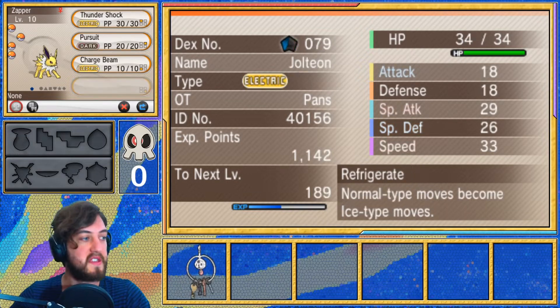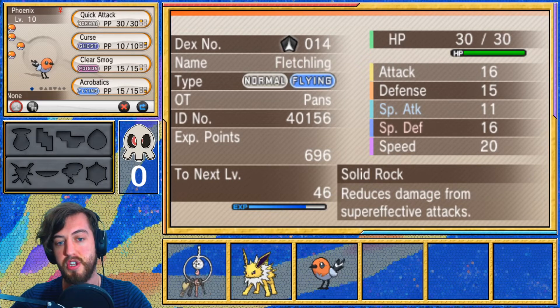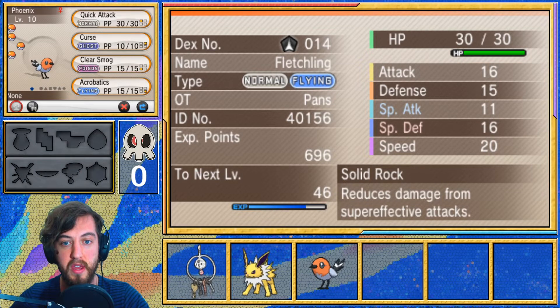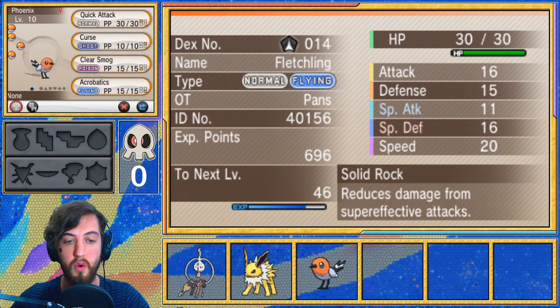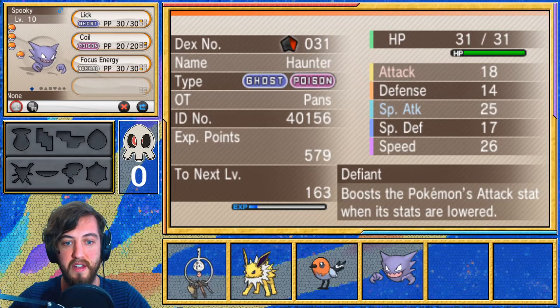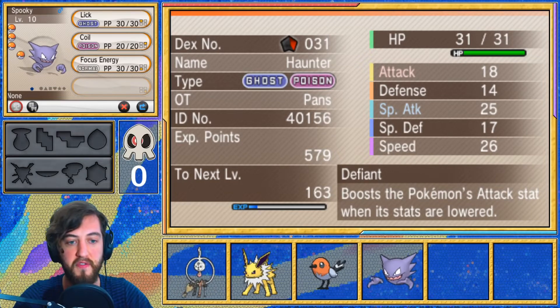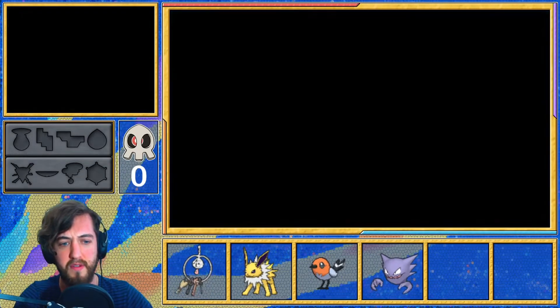We have Zappa the Jolteon with Thundershock, Pursuit, and it learned Charge Beam while we were leveling it up, which was pretty awesome — with the Refrigerate ability, which is very nice. We have Phoenix the Fletchling with Quick Attack, Curse, Clear Smog and Acrobatics, so it learned a STAB move leveling up, which was really cool, and it's got the Solid Rock ability, which reduces damage from super effective attacks — very good because it's 4x weak to Rock. And finally we have Spooky the Haunter with Lick, Coil and Focus Energy with the Defiant ability. The moveset's not that great yet but the Pokemon itself is very nice, and our team is looking very well rounded.